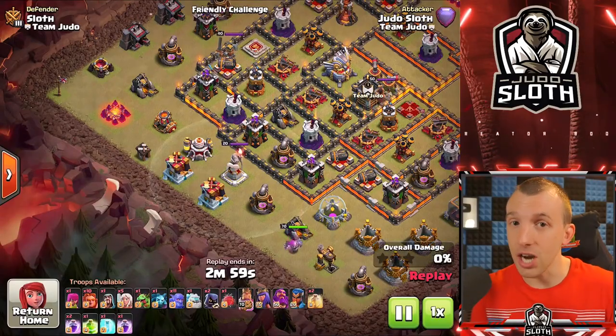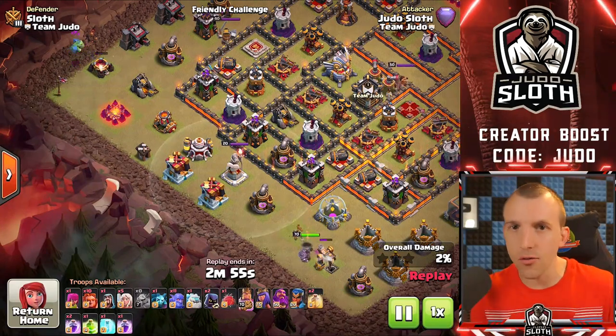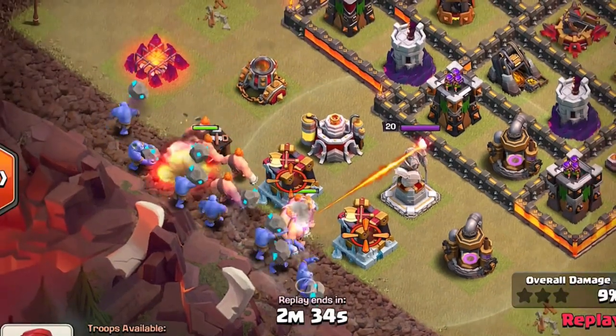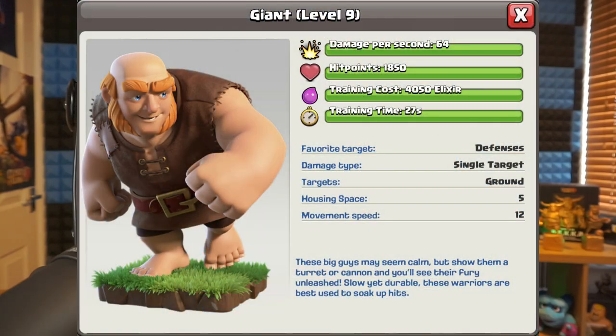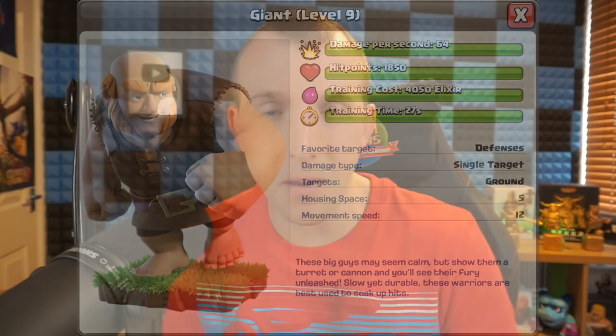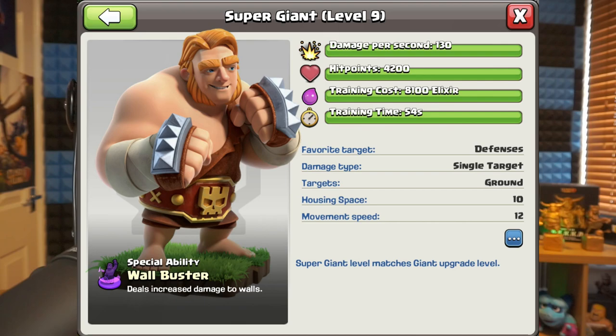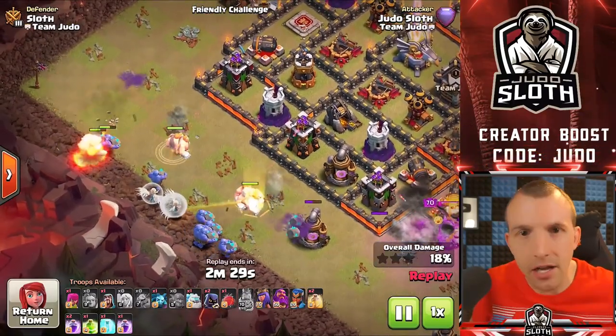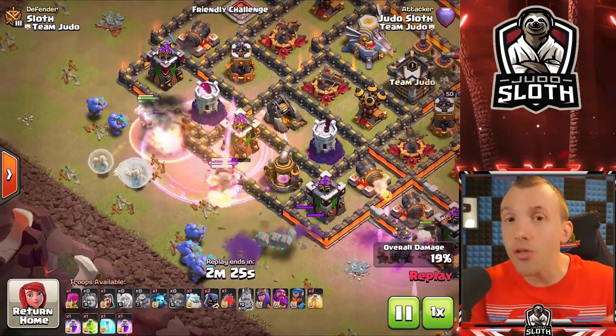We now move on to the super giants — and I have some cool stats and comparisons for you. I've put video chapters in for you so you can skip ahead, with timestamps in the description as well. The super giant is a meatier version of the giant. The regular giant is 5 housing space, the super giant is 10 housing space, but you get more than twice the hit points. You do have to commit the dark elixir, but if you're planning a strategy with giants, consider the super giants.